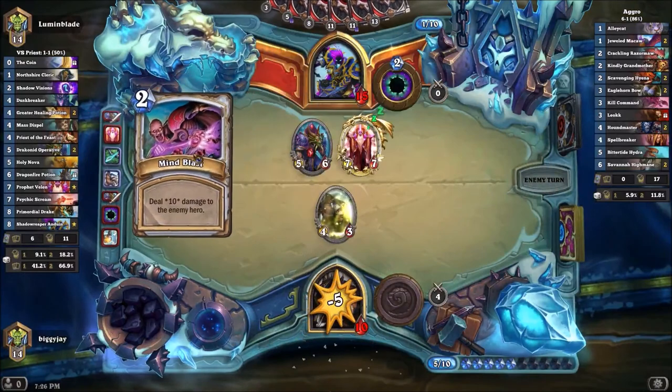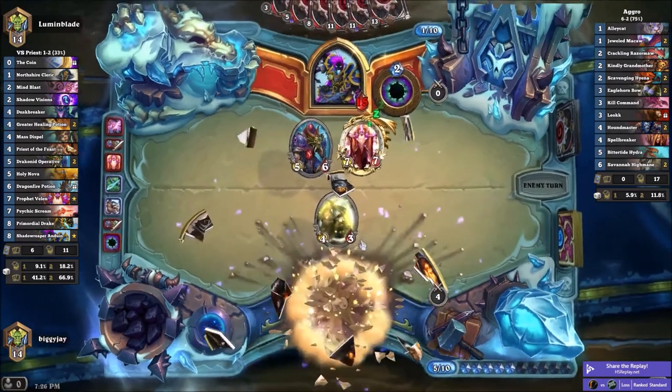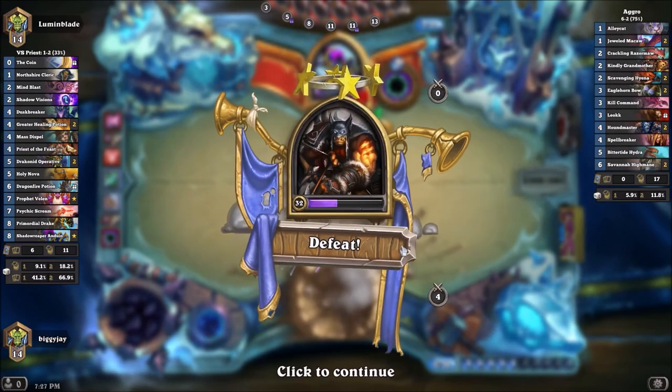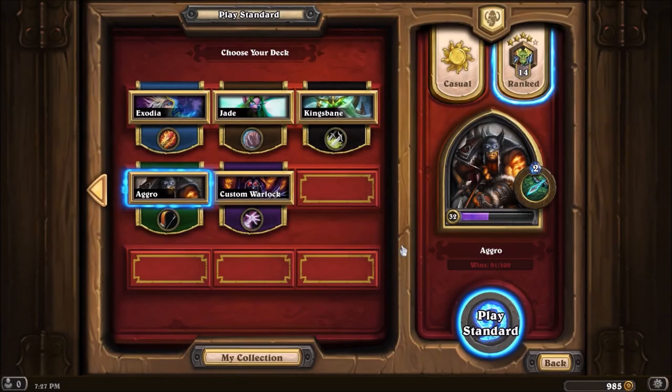Well, as I was saying, Priest is probably this deck's worst matchup currently. But this is my take on a budget hunter — quote-unquote budget hunter. If you guys have any suggestions, go ahead and drop them in the comment section below. Really appreciate it. If you guys want to see me do any other budget decks, or any other decks you'd like to see me play in general, let me know down below. Hope you guys have a good night and I'll hope to see you sometime soon.